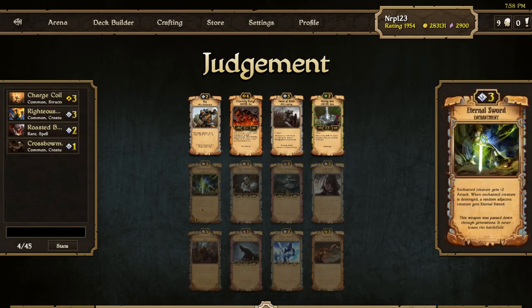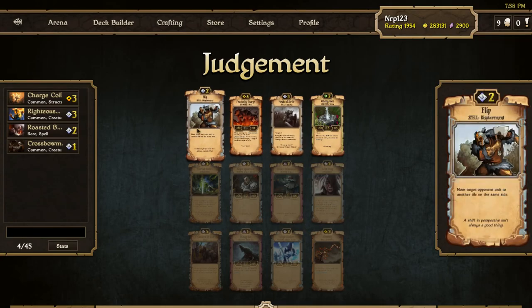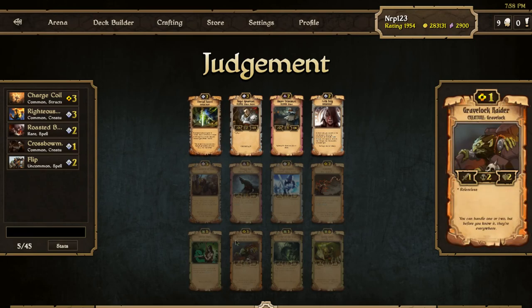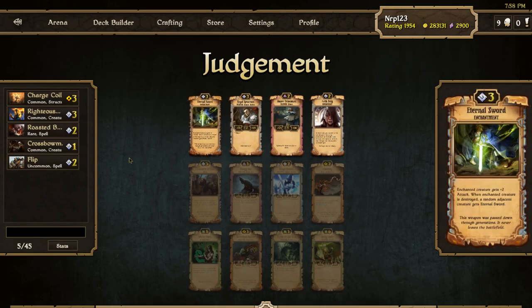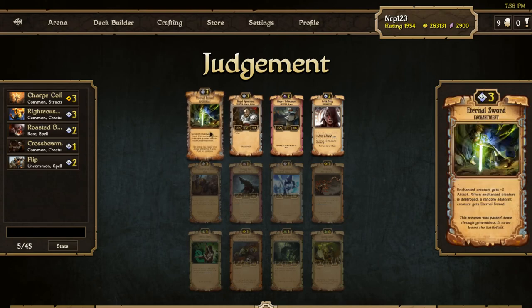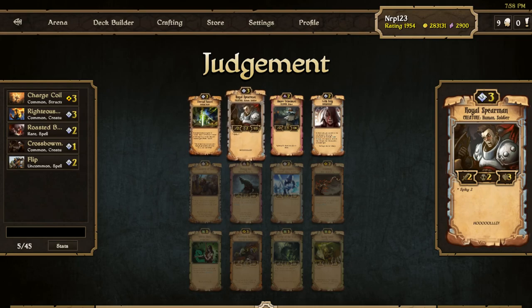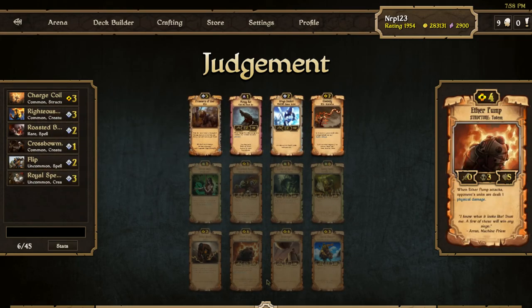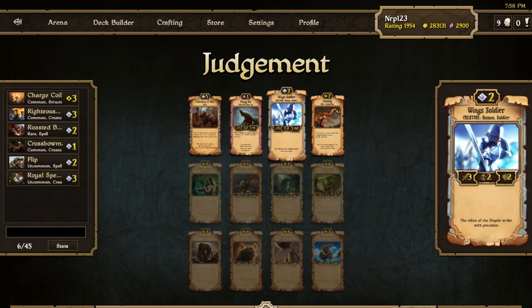There's a Wing Soldier down there I'll likely take. I'll take the Flip now — there's a Gusty here but Order still looks like our best bet. Eternal Sword and Royal Spearman are options. Eternal Sword is a rare card and really nice, but I'm going to take the unit instead.